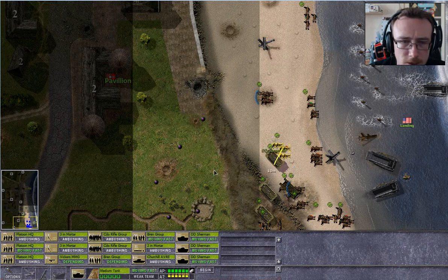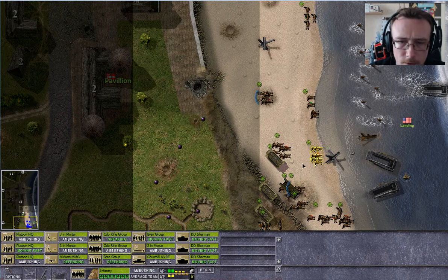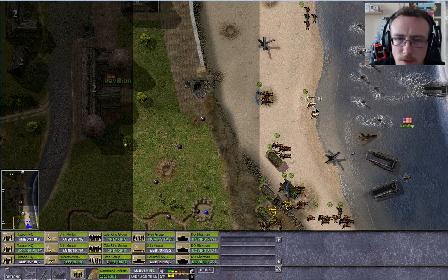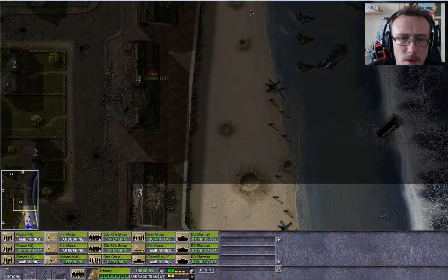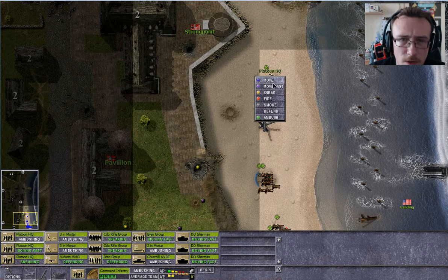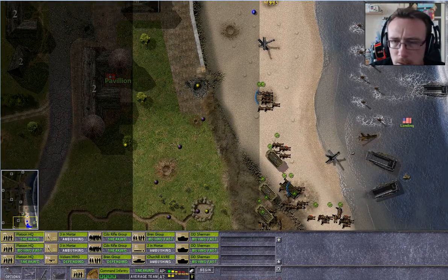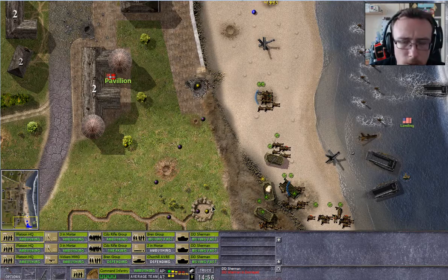I want you guys to just sneak. Let's do some waypoints. Sneak towards there and sneak towards that crater here. I'm not sure if they'll be able to scale this but let's try. Let's sneak right past these little bumps in the sand. I think I've got everybody in place now, so let's start. No red squares — oh, whoa, they are taking fire from somewhere.